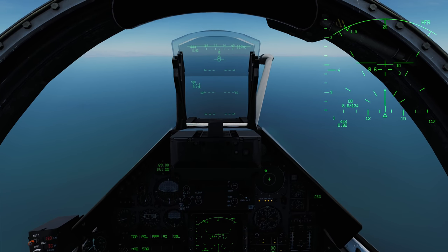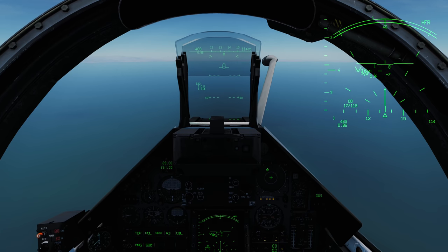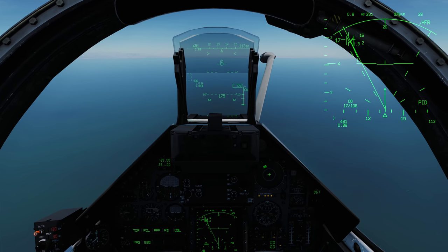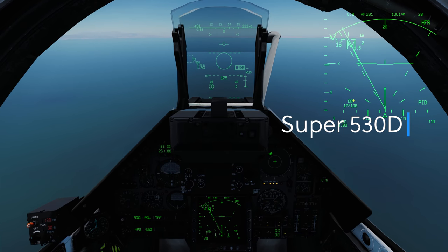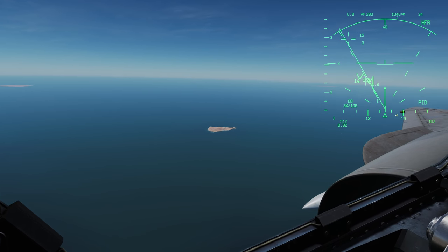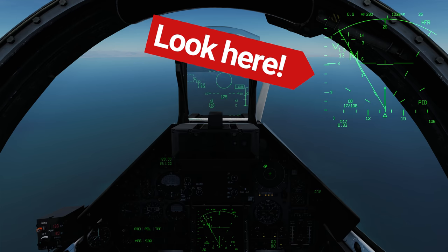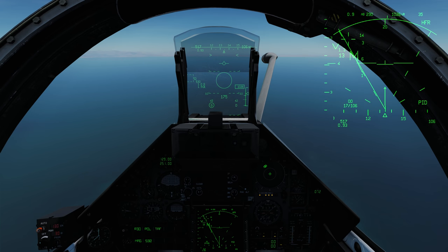Here I am on a multiplayer server in the Mirage, using the VTB viewport at the top right. This is going to be an example of a 530 employment. I have the 530 selected and master arm is armed. I'm soft-locking the target right now with track-while-scan. On the bottom right of the radar you can see it says PID, which means we're in track-while-scan mode — we're soft-locking a target, so he doesn't know we're locking him. We're not in single-target track yet, which we need to employ the 530, but we're in soft lock so we can look for other bogeys.